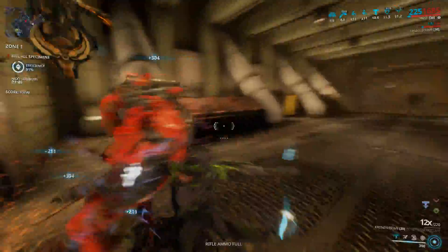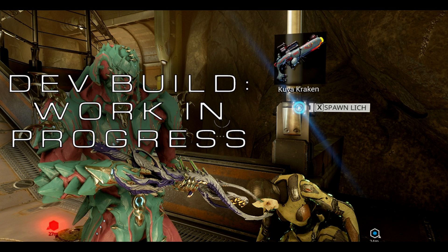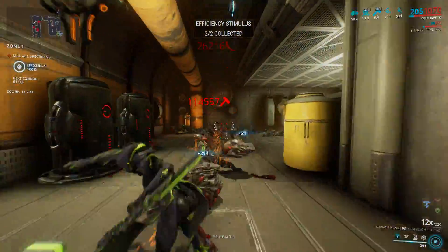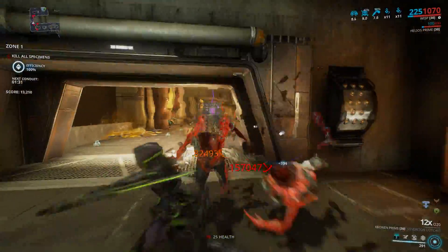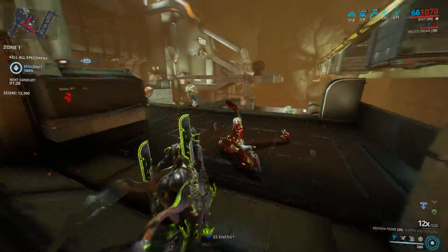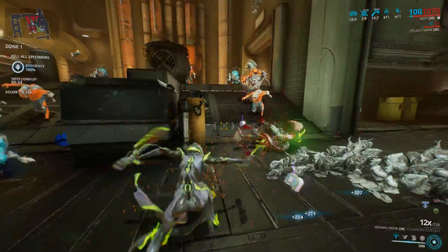Kuva Larvalings will now display the weapon that the fully grown Lich will have for you once you convert it, as you see in this image. This allows you to finish the Larvaling and go after that weapon, or ignore it and hope for a better weapon next time around — basically kill it for the weapon or just down it and ignore it. Downing a Kuva Larvaling will still get you 100 Kuva at the end of a mission.